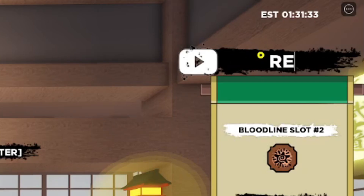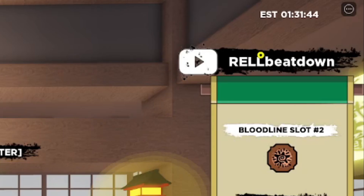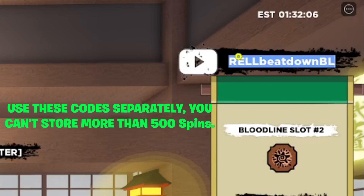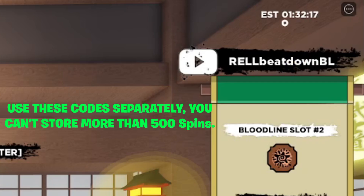The first code is 'REL BEAT' — type it exactly as shown on screen: 'RELBEAT BL' followed by an exclamation mark at the end. After every single code for Shindo Life 2 you have to add an exclamation mark. That sign right there — unless you add it, the code will not work. If you're on mobile, you'll need to press enter for the code to be redeemed.